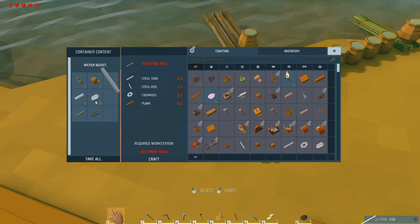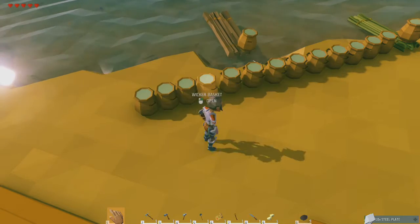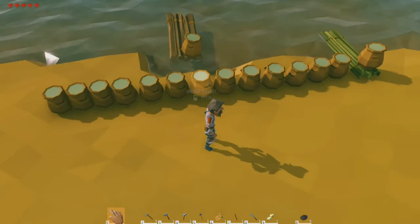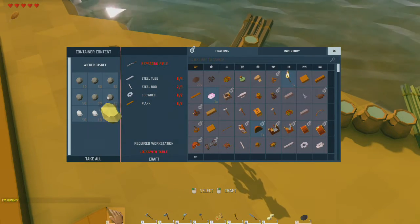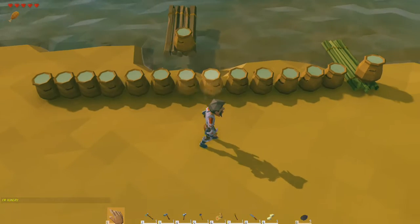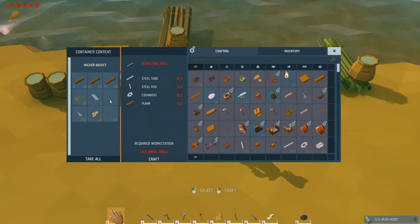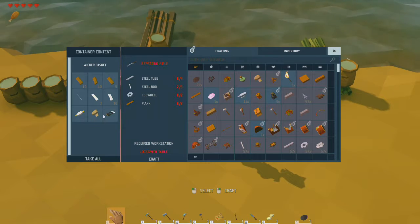Steel tubes - I don't have any? Really? We'll go ahead and take the steel plates. No steel rods - that's nuts. I found marble and a lot of stone chunks, so that's why I'm thinking we'll go ahead and do the stone face.